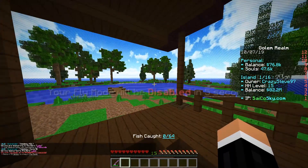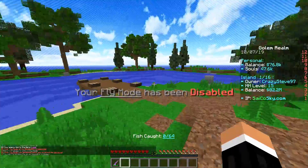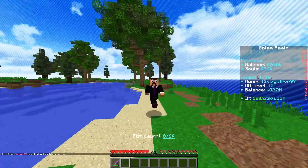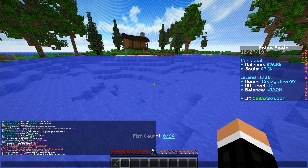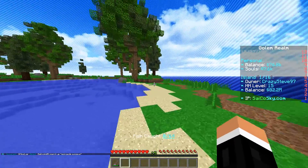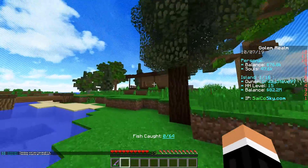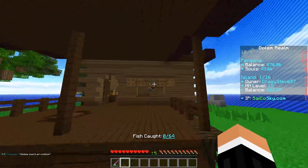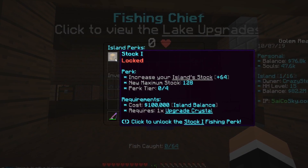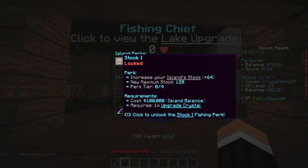You arrive at your own personal warzone fishing lake — you cannot be killed here, you are safe. There is a catch though: this lake has a stock, a certain amount of fish you can catch. Currently our lake is default, so fish caught is zero out of 64 — we can only catch 64 fish per reboot. But this is only the beginning. The fishing chief NPC lets you upgrade your stock to catch more fish every reboot, upgrade your catch rate, and upgrade your lock.